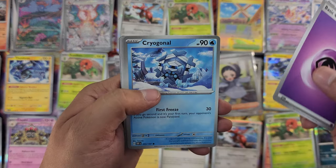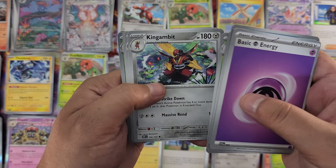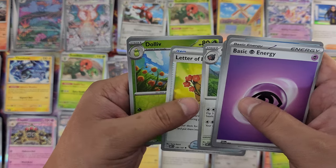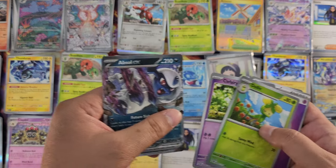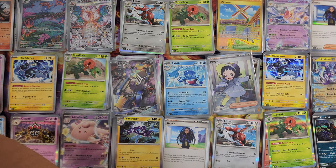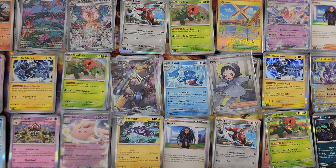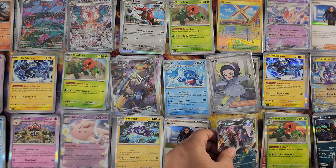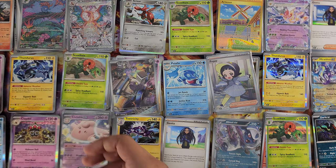Energy, Togepi, Bonsly, Dolliv, Kingambit — this guy's pretty cool, art's nice too — Punkalone, Letter of Encouragement, Dolliv reverse foil, Clefairy — and Absol EX! That's cool, we got another EX card. I'll move something around so we can leave it in frame. We can move Scizor again because we have a bunch of them.